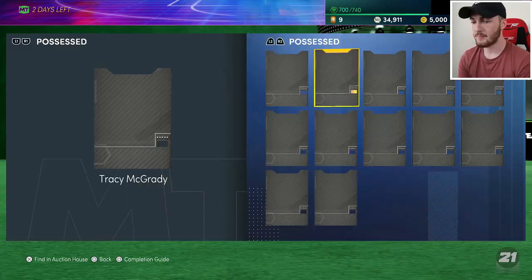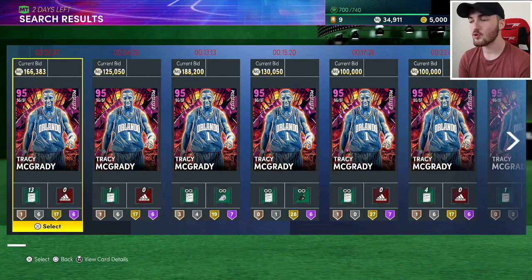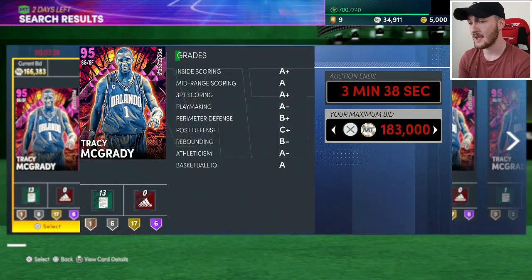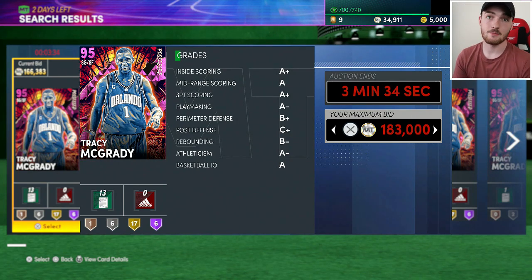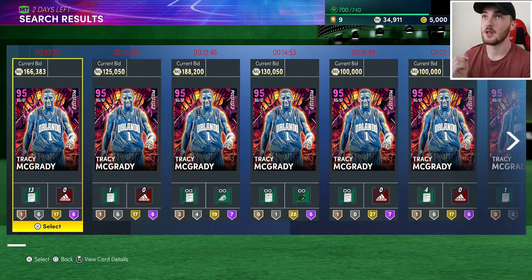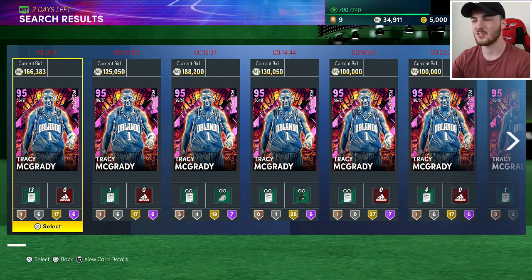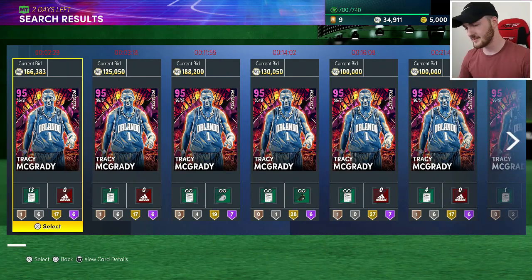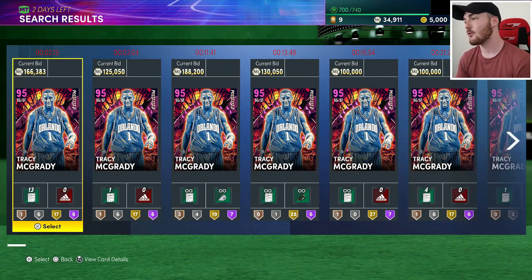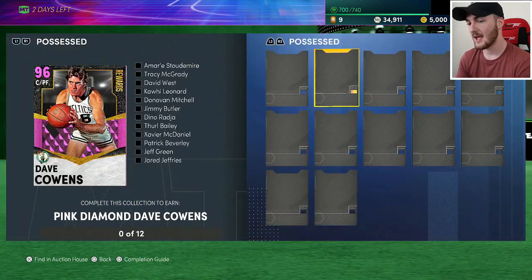Tracy McGrady's price surprised me — I expected him to blow up once he was in a pack, but you can pick him up for around 200k. This is T-Mac: in 2K he's the king of jump shots, an absolute green machine. Think back to last year's pink diamond Tracy McGrady in the Prime series set — that card held its value all year round. The same thing could happen with this possessed T-Mac; the super pack might hurt his value short term, but long term he could keep it.